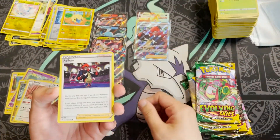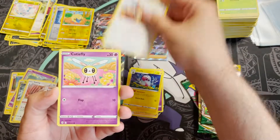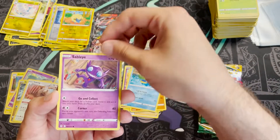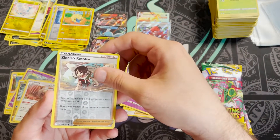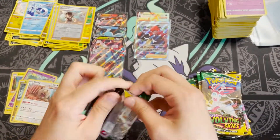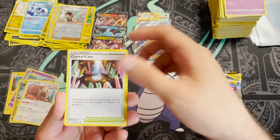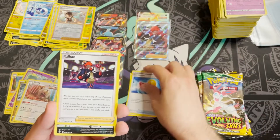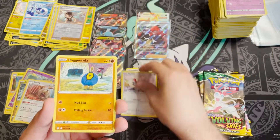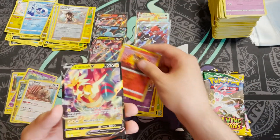Pack twenty-nine: Raihan again, Ribombee, Flabébé, Eevee, Cutiefly, Hitmonchan, Lotad, Sableye, Zinnia's Resolve, reverse holo, and a Whimsicott non-holo. Pack thirty: Crystal Cave, Toy Catcher, Raihan, Nickit, Dwebble x3, Rufflet, Rogan Roller, Wobbuffet, Litleo, and a reverse holo — another hit there!